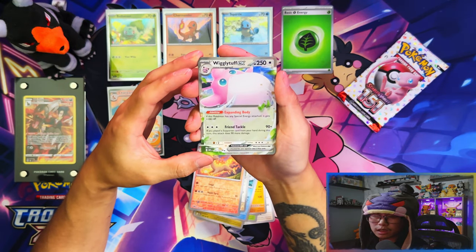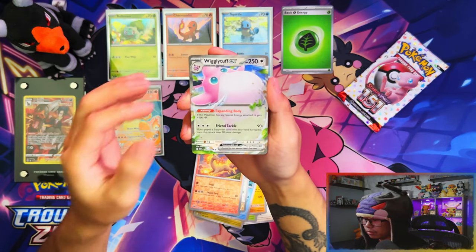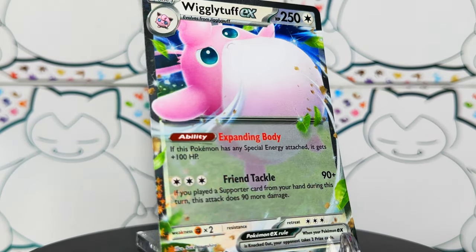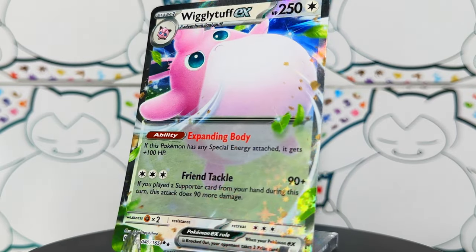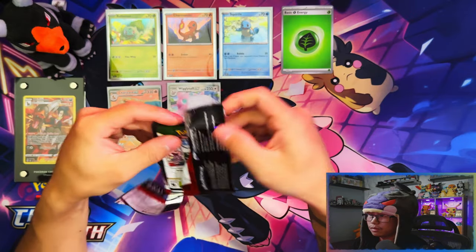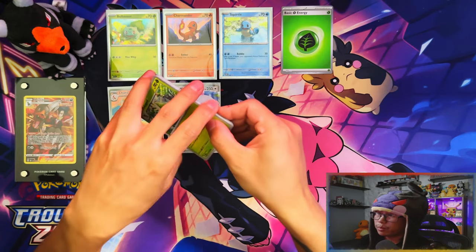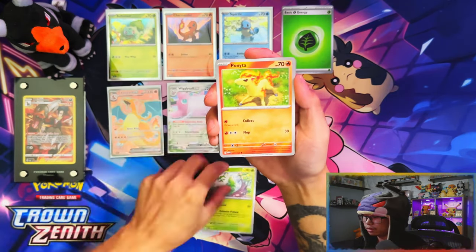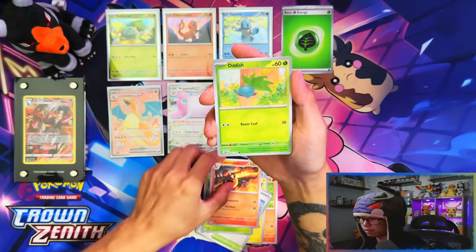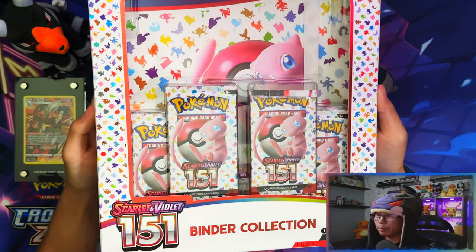Also a reverse Snorlax, rapid dash, and a Wigglytuff EX. I haven't pulled the Wigglytuff EX before but from what I've seen it pulls pretty much all the time. Two out of two so far - can we go three for three? Charmeleon, oddish, venonat - nope, no last pack magic. Moving on to the binder collection.